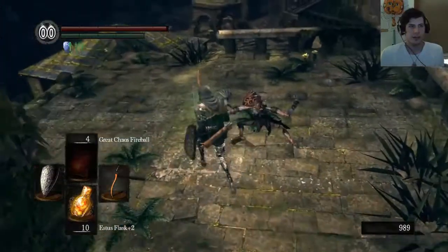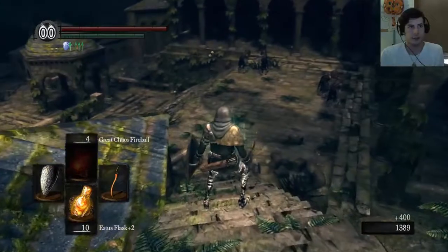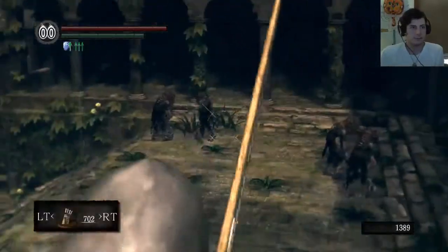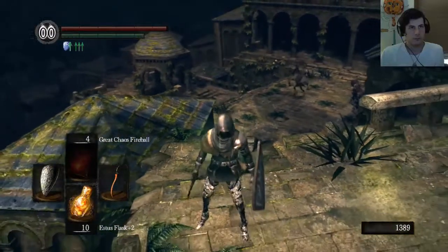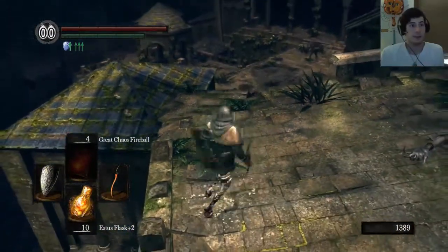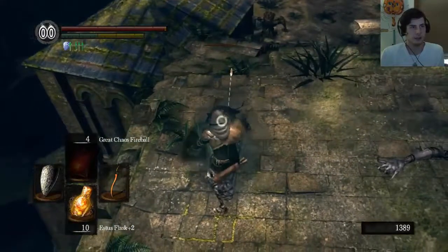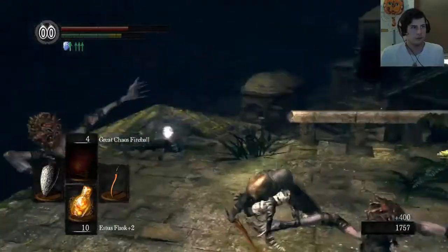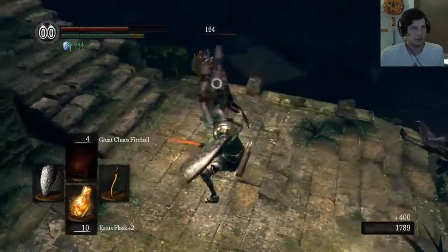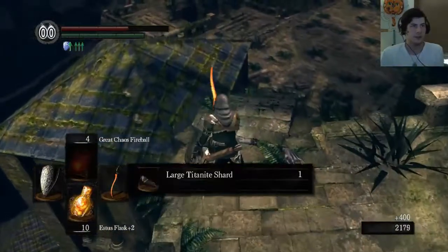There we go, that's a good backstab. I upgraded the attacker a bit. I hope I didn't attract all four of them, because that would have gone badly. Well, I can two-shot them now — that's quite an improvement.